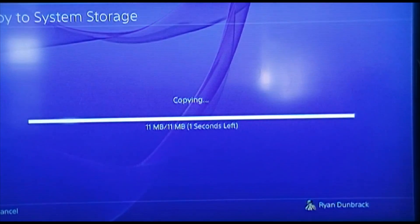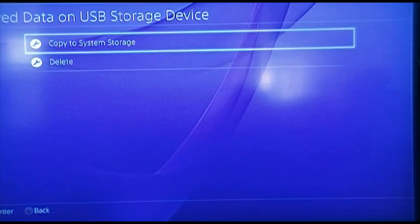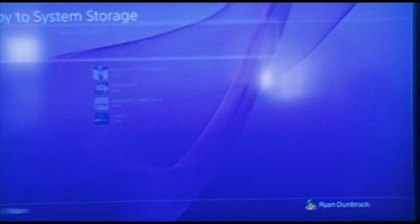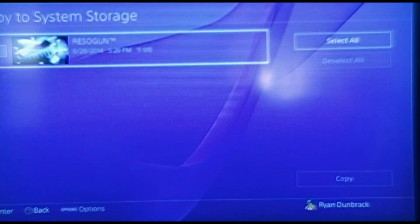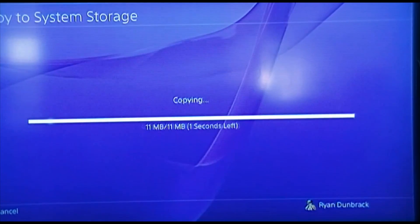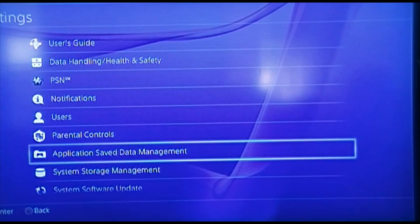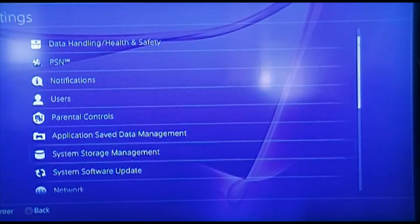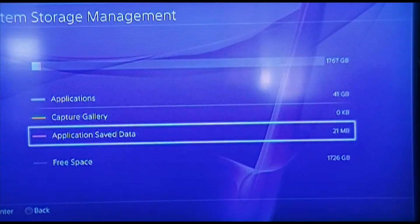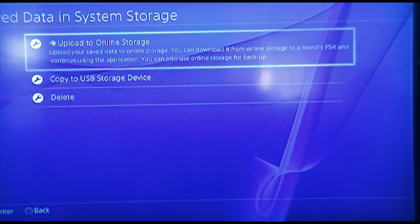Copy it. So that should be there now, but we'll check that in a second after we copy another one. We've got Killzone, so we're going to do Resogun there. Copy. So we're going to go out and check it. There's the saved data — 21 megabytes.